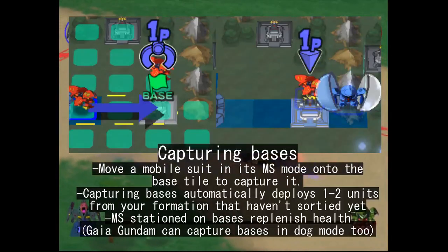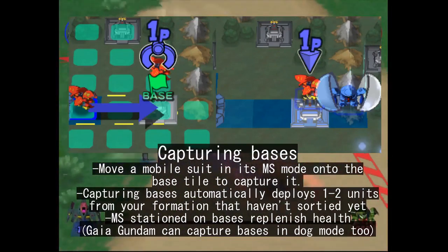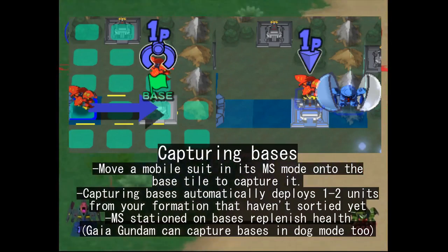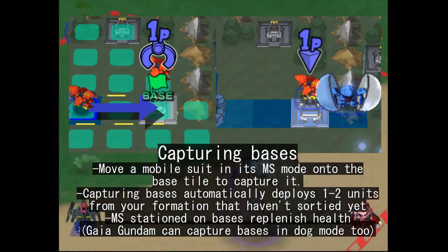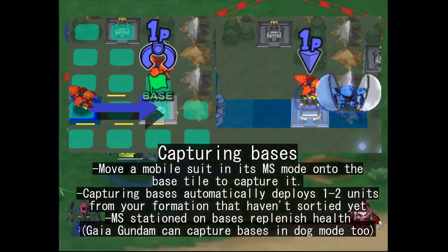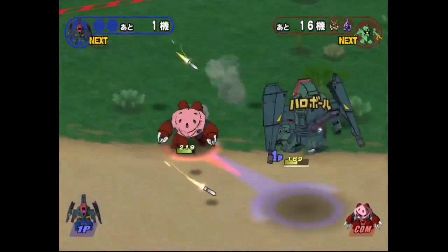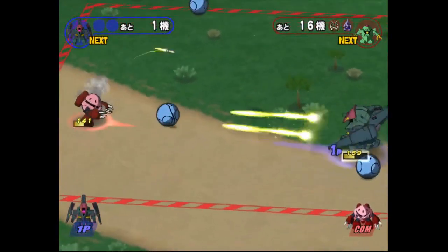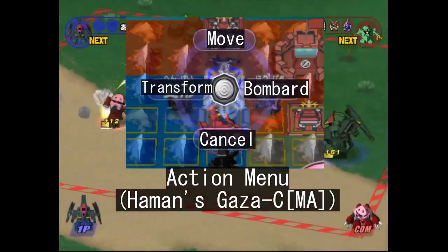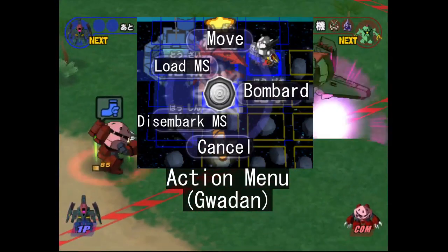Moving your units onto base tiles allows you to capture them and spawn in more units — that's the fastest way to deploy the rest of your team. The capturing unit has to be outside of its transform state, unless it's a Gaia Gundam, in which case you can capture tiles and bases regardless — dog mode or not. There are also some bases that serve as map weapons instead. Depending on the type of unit, there are multiple actions that can be performed outside of movement: some can transform, some can bombard tiles, and if you have ships, those can carry your other units around.